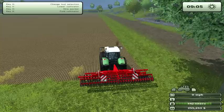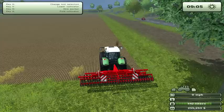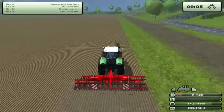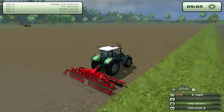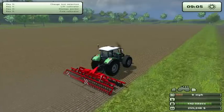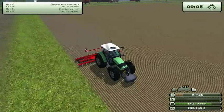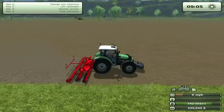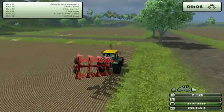I'm going to go ahead and hire a worker. We'll hit H. He'll go ahead and cultivate this entire field for us. When he gets down to the end, he'll lift up the cultivator, do a little Y-turn, put the cultivator back down, and then tear across the fields. This is costing me money to hire the worker, but it's just effective use of time. Since he's doing this, I'm going to jump back in this tractor and join these two fields together.